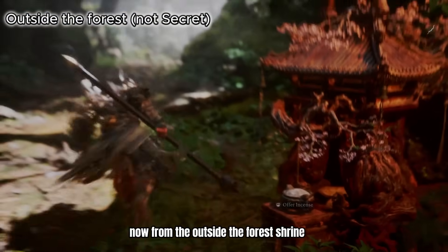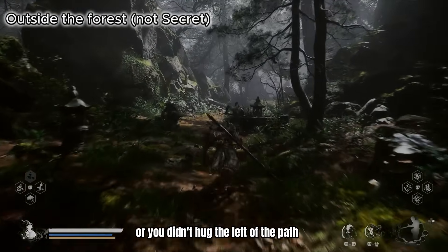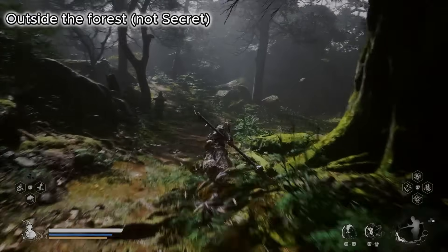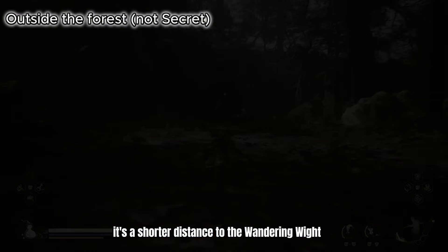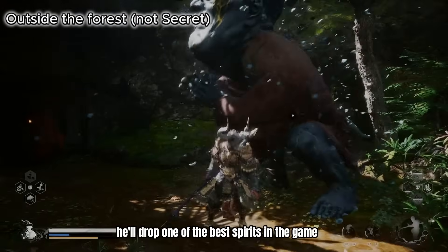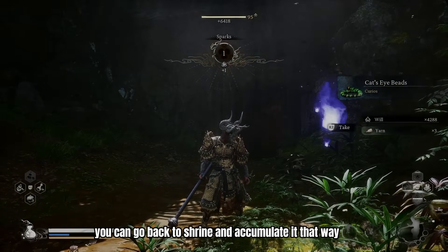From the outside the Forest Shrine, if you didn't go to the waterfall or hug the left path, you can simply proceed right — it's a shorter distance to the Wandering White. Once you defeat him he'll drop one of the best spirits in the game, so don't be afraid. If you miss it you can go back to the shrine and accumulate it that way.